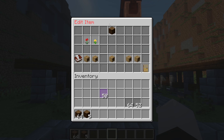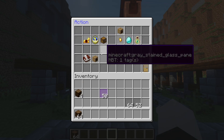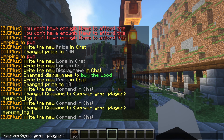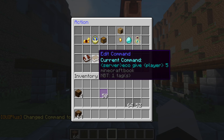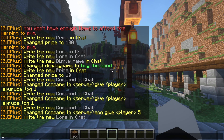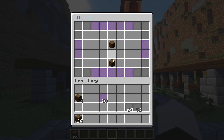Right-click the item slot, go to the right-click action, set up an item price — sell one item for five dollars. Use 'server echo give player' for the economy command. One warning: don't put a space before the command or it won't work. Then add a 'Sell' lore line so players know right-click sells.